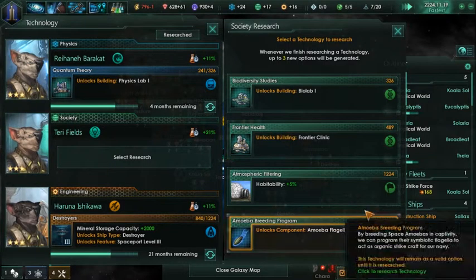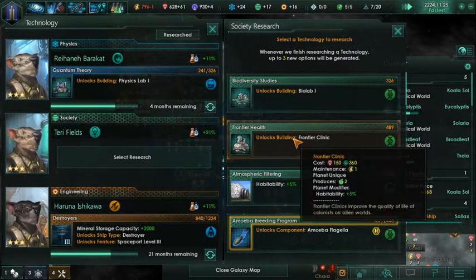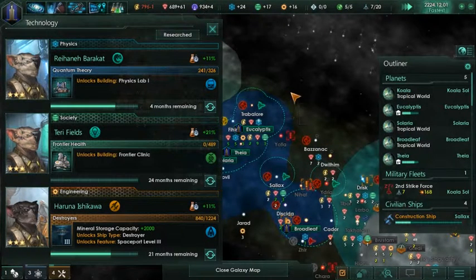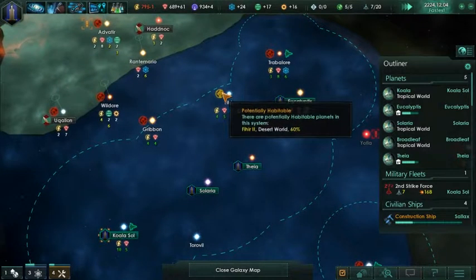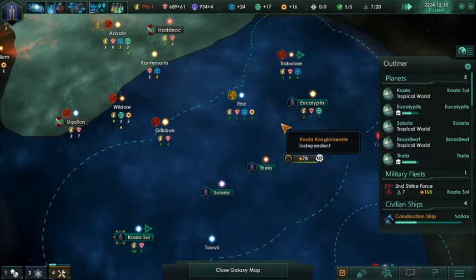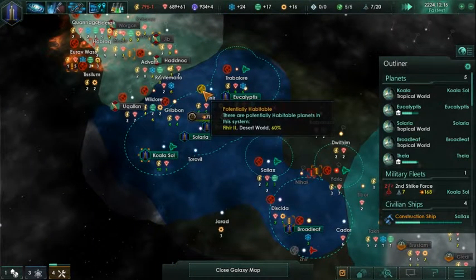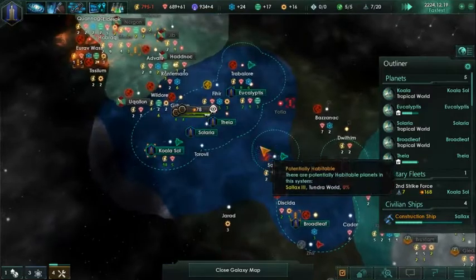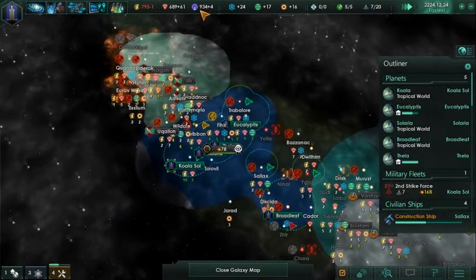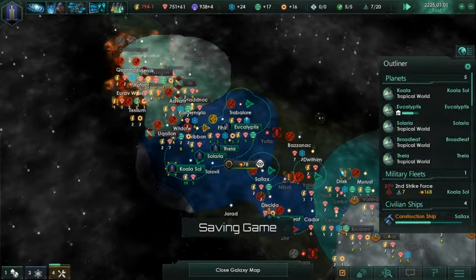Frontier Clinic is really good, this kind of has the same effect. The reason I'm thinking we're going to settle the desert world fairly soon is just because it's another planet, and it's mid to late game. I think that's going to be 100% habitability anyway just because of other edicts. We should check those edicts out - we have way too many influence points.